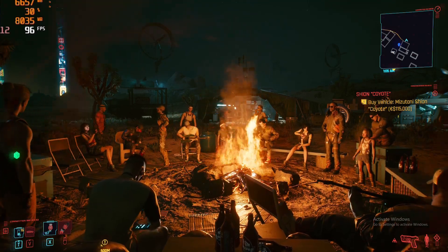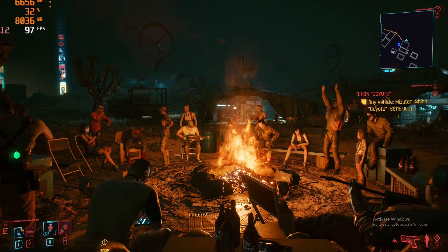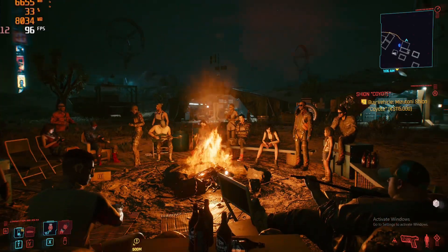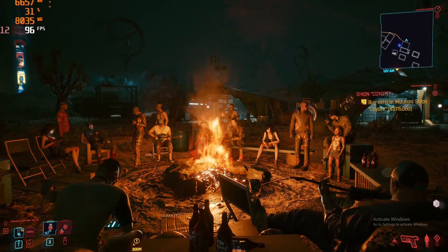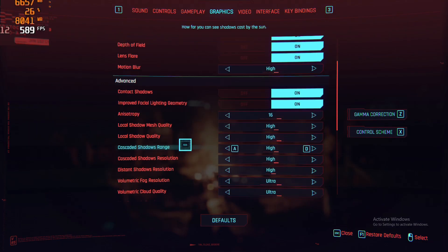Now for a demonstration of ray tracing in action. We're taking this scene from the Badlands in Cyberpunk 2077. This is with ray tracing and DLSS both turned off — watch the campfire. We're hovering at about 90-something fps on average.